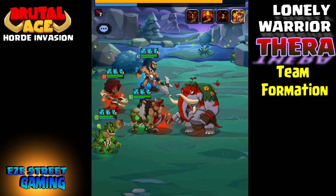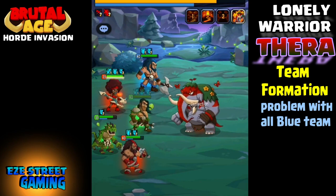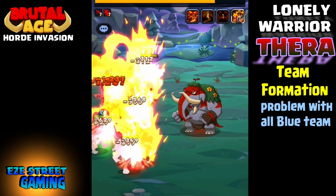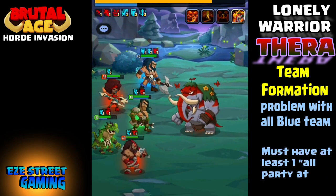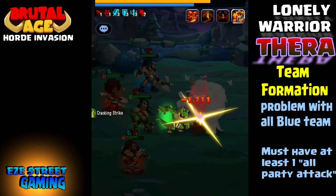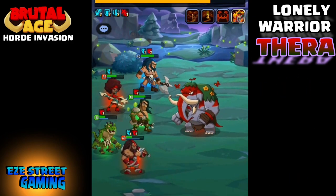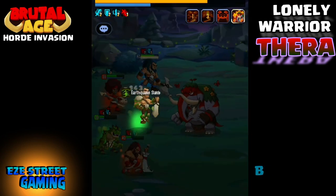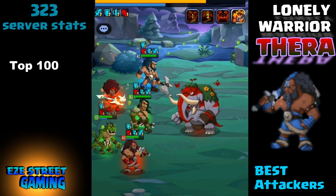A good starter will be the green demon killer. I know that you see the red Thera, so automatically you're going to put in an all-blue team. The problem is the dev team was smart — they put in four green archer girls, and they will beat up all your blue heroes. So make sure you have at least one all-party attacker. If you have a high-level green demon killer, he'll do the earthquake stomp attack and kill all the archer girls.